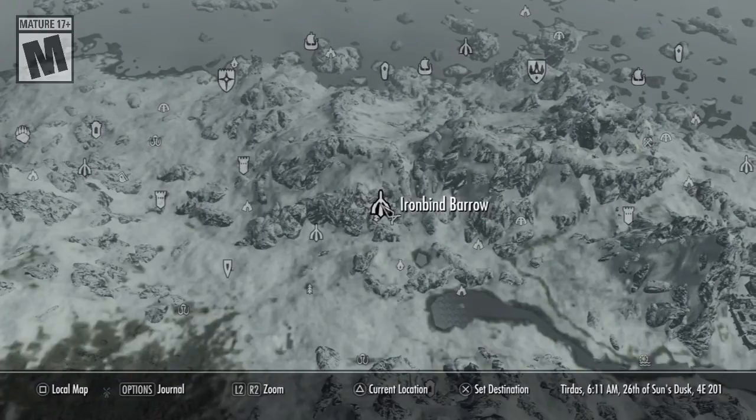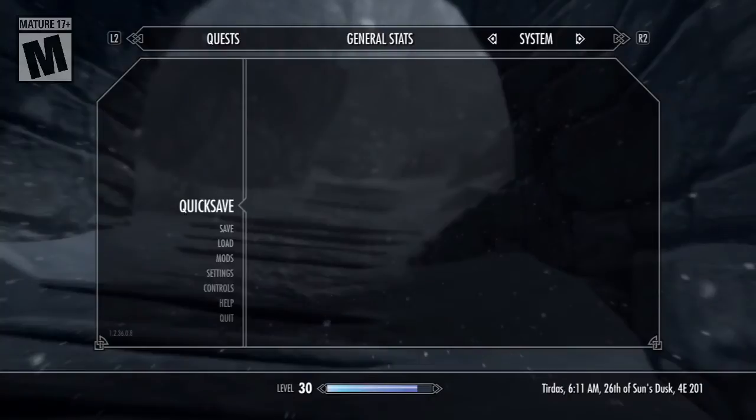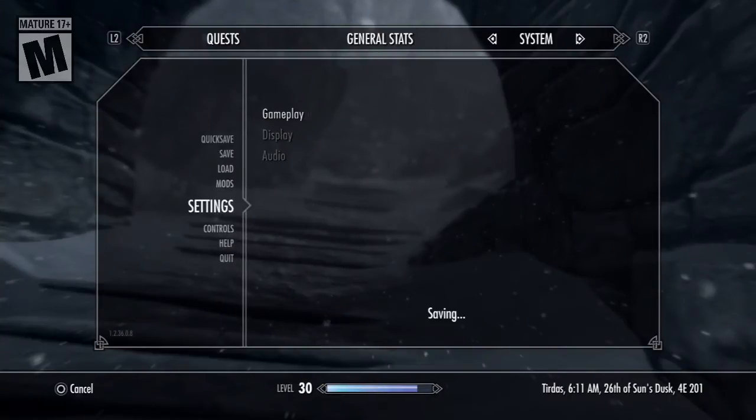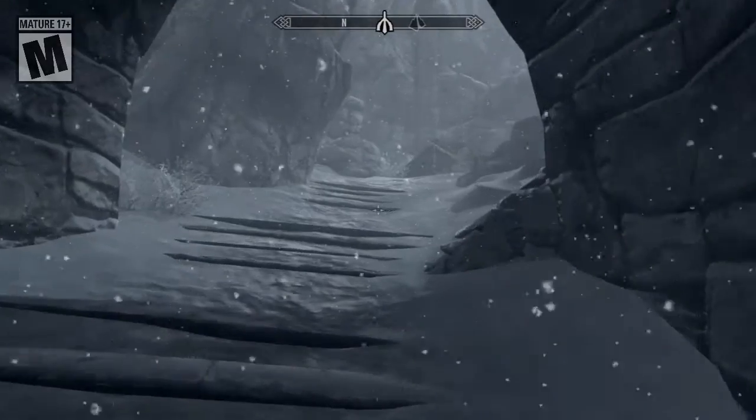There are two locations where you can find these enchantments. Ironbind Barrow in the base game will have the Fiery Soul Trap — it's the only place guaranteed to have it. You can find Fiery Soul Trap enchanted weaponry very rarely in shops or even in chests, but this is the only guaranteed location. Before we go in, I didn't want to get annoyed while grinding, so I decided to put it onto easy mode again. Alright, let's get going!